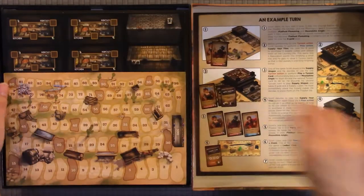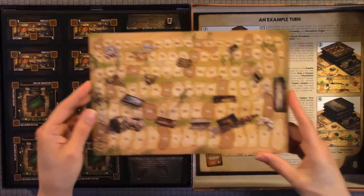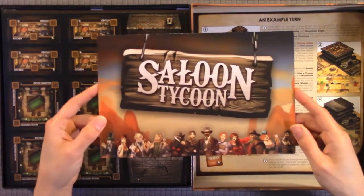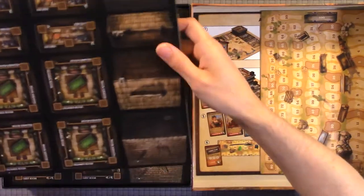So there's only 8 pages. Here we have the board — cool little design. And here we have quite a bit of punch-outs.